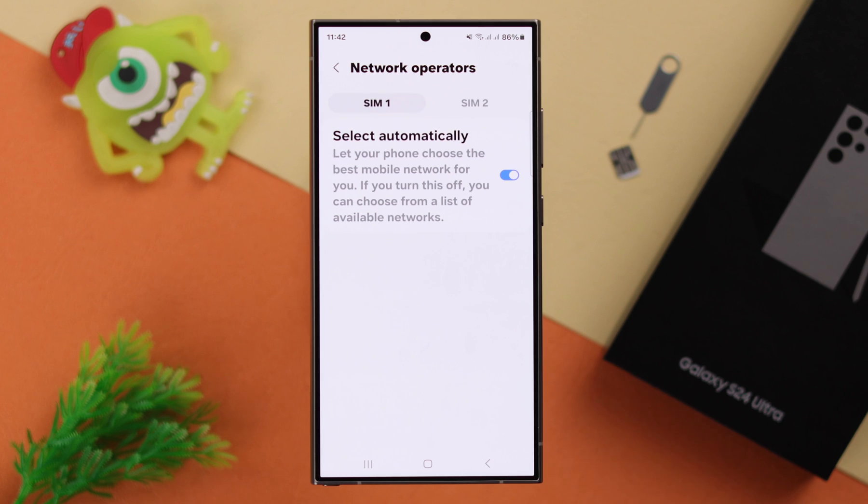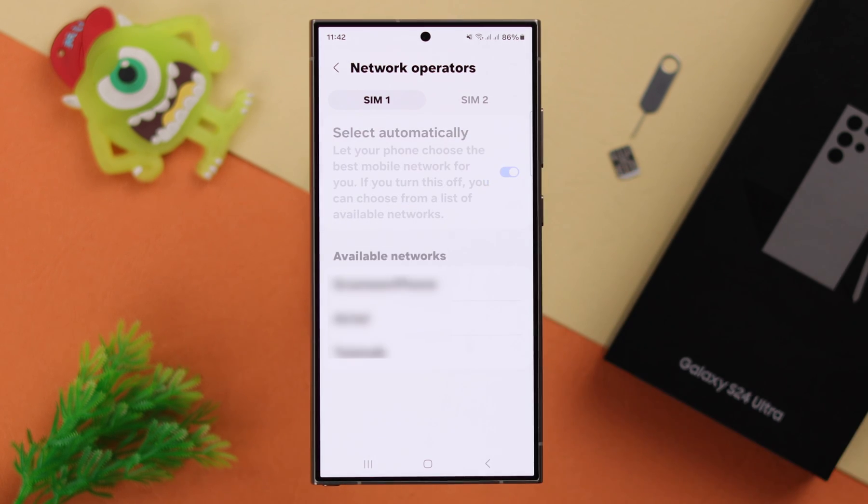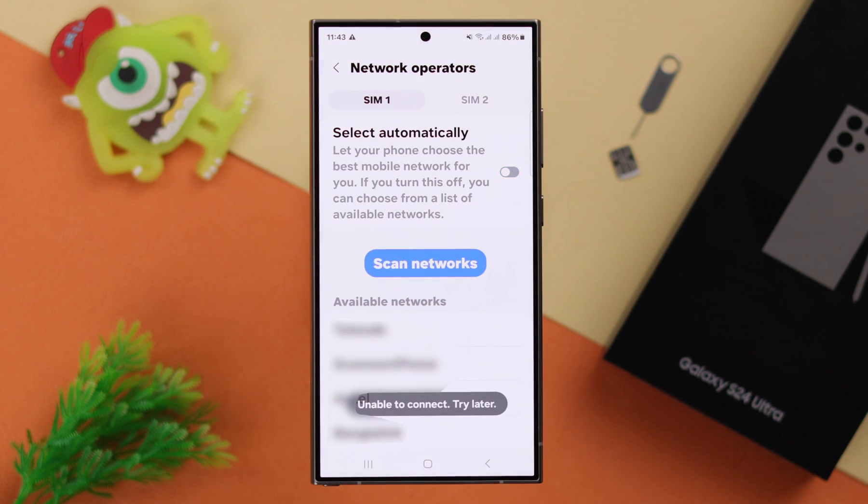After that, tap on Network Operators. Go to the SIM that's troubling you and tap on this option. Here, just turn off the Select Automatically option and manually select your own service provider from the list below, to re-register your SIM to the network again.